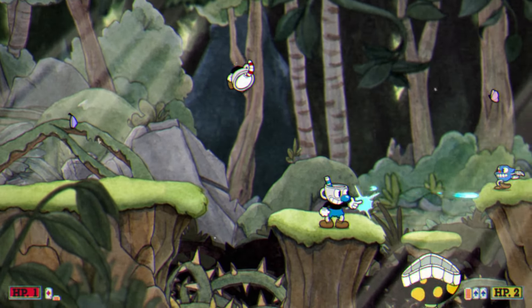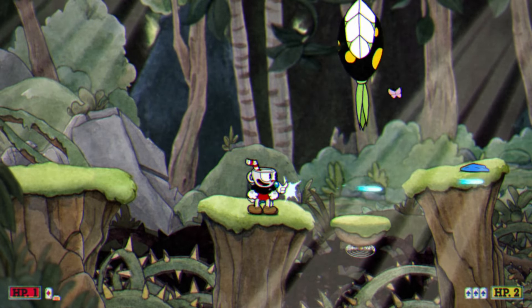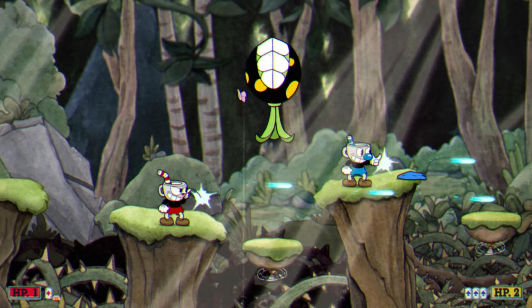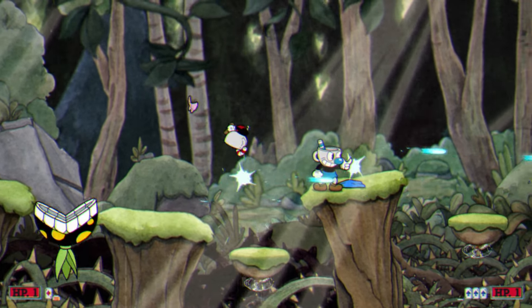Cuphead has moving, jumping, shooting, and dashing. And since I played 2 players, I had to do each of those twice, which... I'm too dumb to do. So, to make life easier, I gave up on dashing unless it was absolutely necessary.